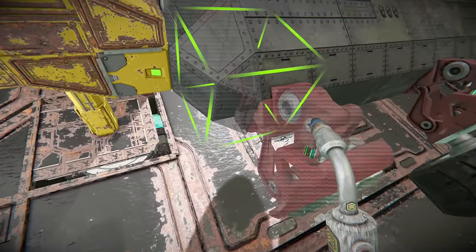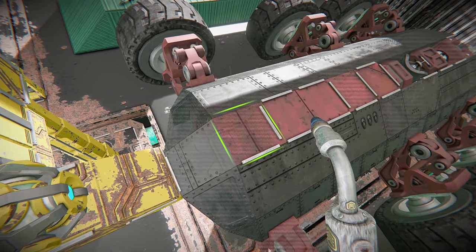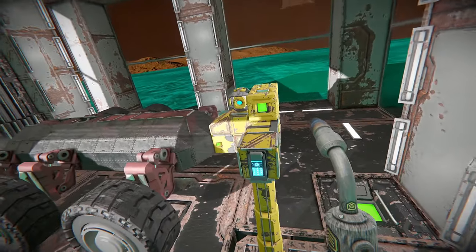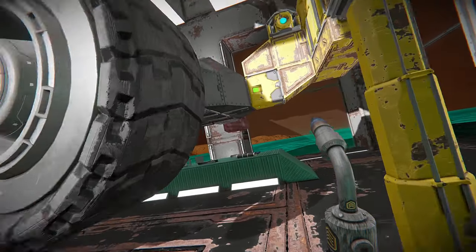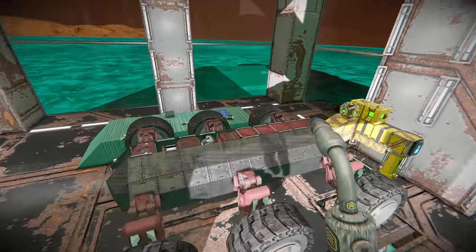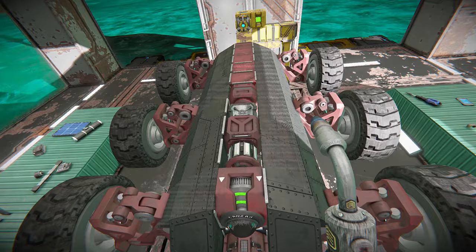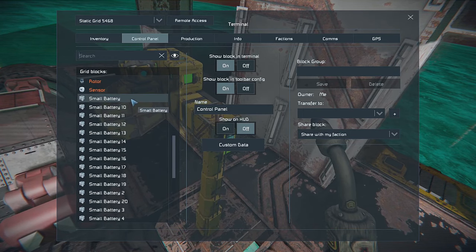Make sure to get all the back pieces — not sure which ones we'll have to remove. We're still missing a wheel on the right side. We have the remote camera, the ore detector, and the antenna. If we just turn off this projector instead of losing our blueprint, we'll still stay suspended in the air and we'll be able to add everything to this initially.